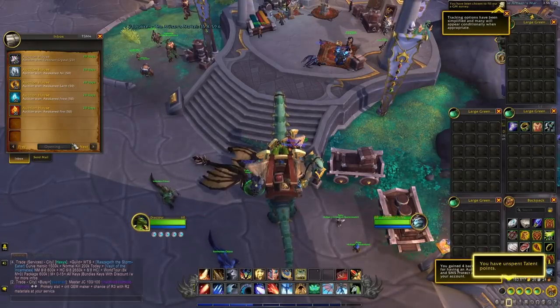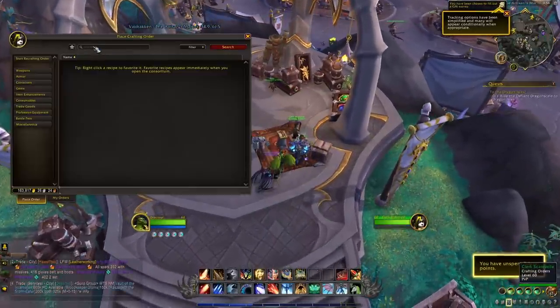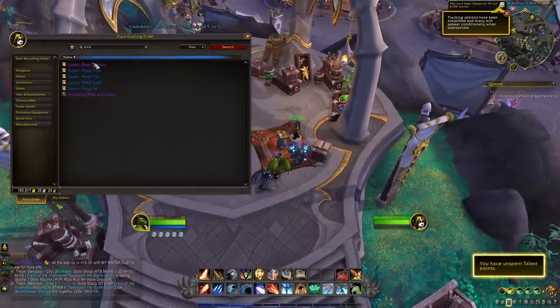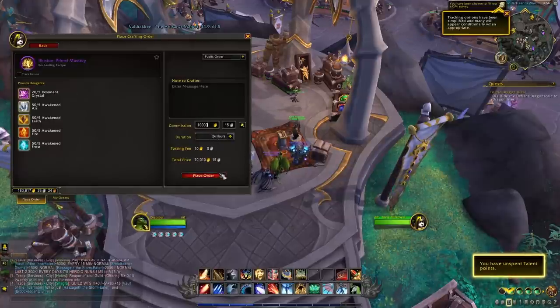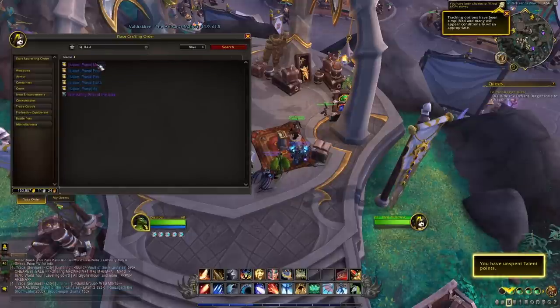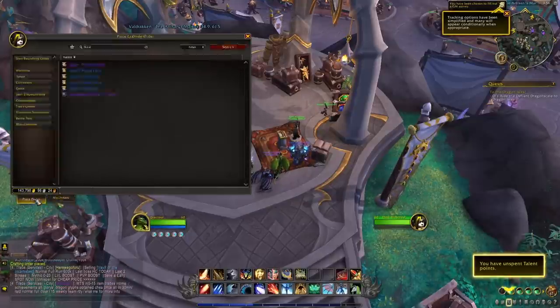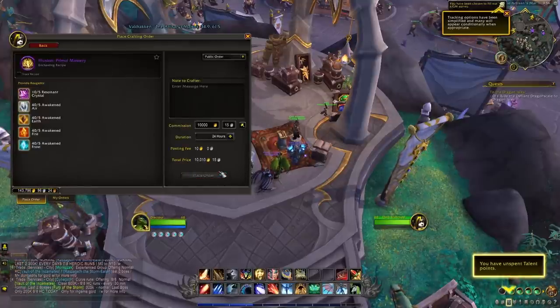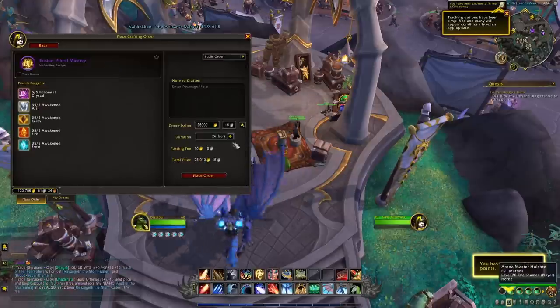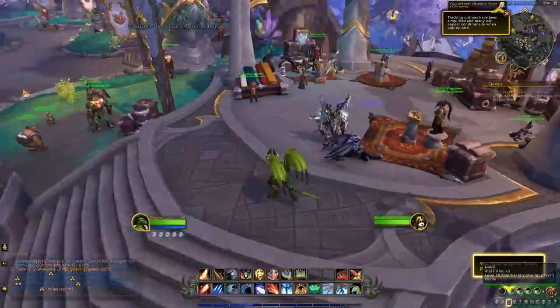For the second step, get all the different materials and then place an order. When placing the order you will need to decide on the commission, and I would definitely recommend putting a pretty good commission to give people an incentive to craft the item for you. The materials were around 20k gold total, and I added a commission of 10,000 gold — I was still able to sell the item for 100k, so it's a very good profit even with the 10k commission.